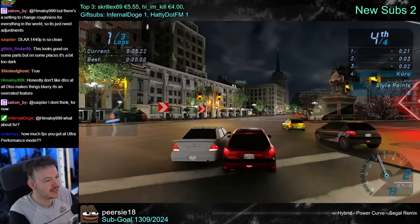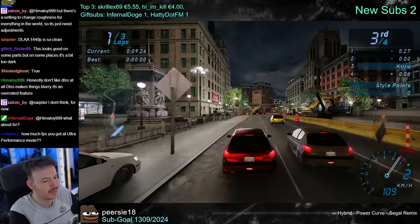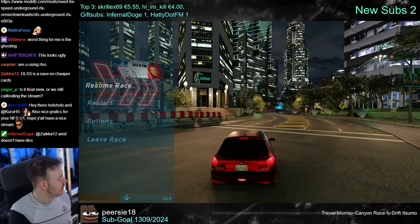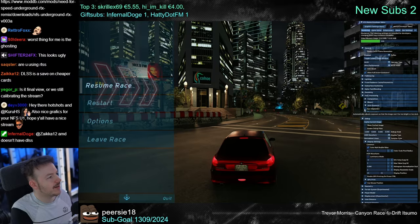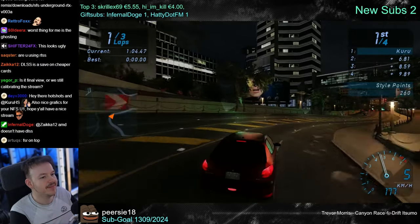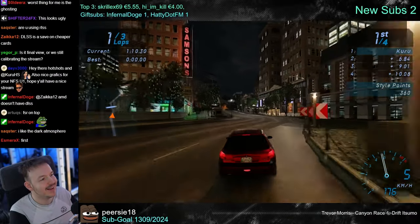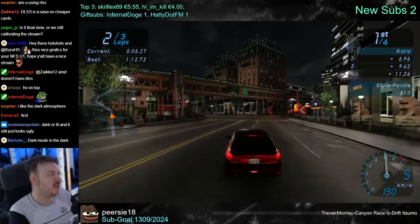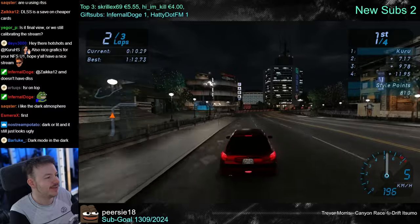DLSS is a cool feature because it gives you more frames. If you want to impress a young teenager you can give them DLSS and say 'hey, now you have double the frame rate.' The only alternatives are basically this brighter look or the darkness look. The darker version becomes very orange — at least with the dark atmosphere it looks more different from the original game.